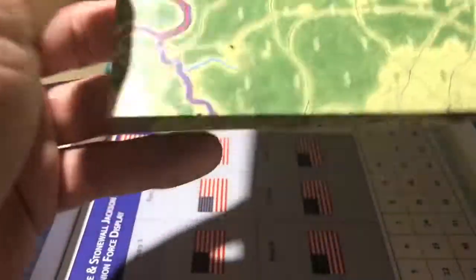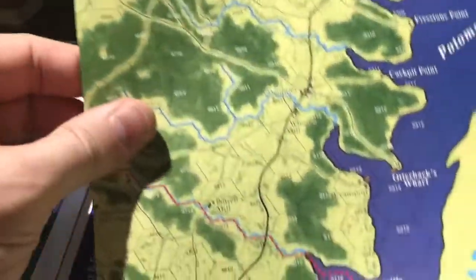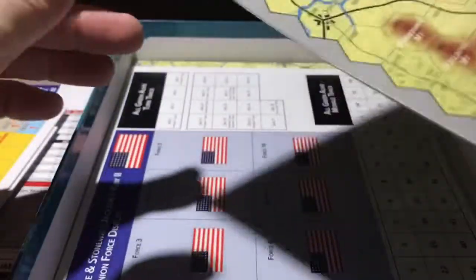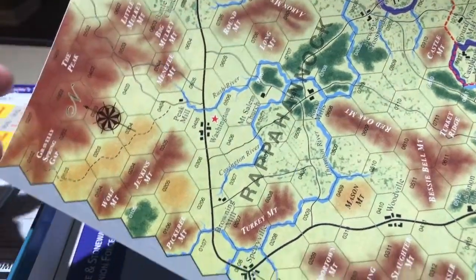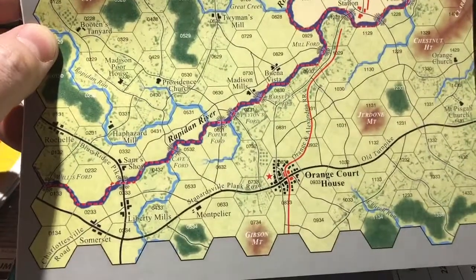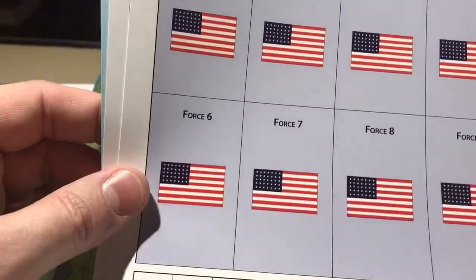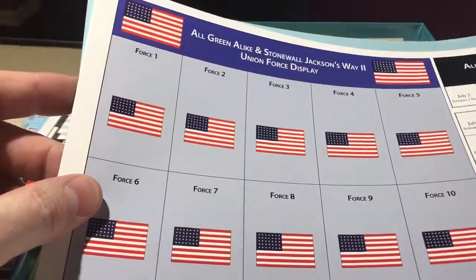Here's the map. You can see some of the terrain. I'm not going to unfold the whole thing, but I just wanted to show the updated artwork. They used pretty realistic topography here. And here's the board where you have, like, what's in your forces — like force eight — and it corresponds to what's on the board.